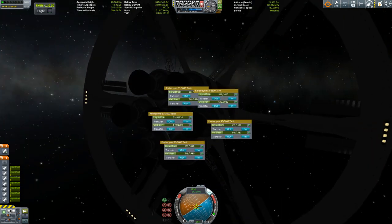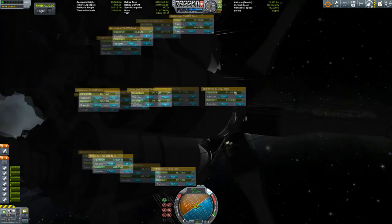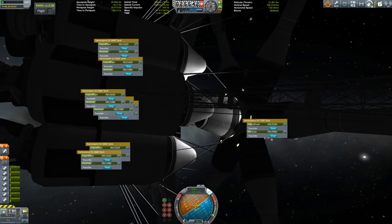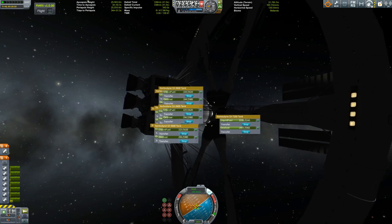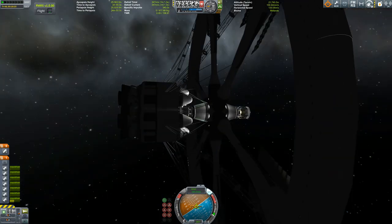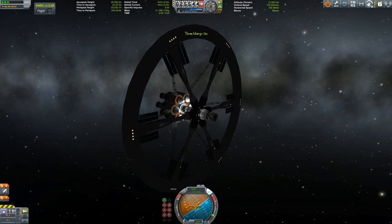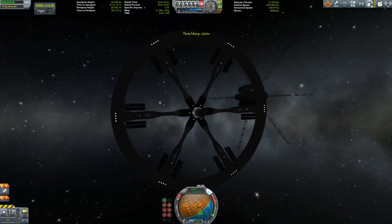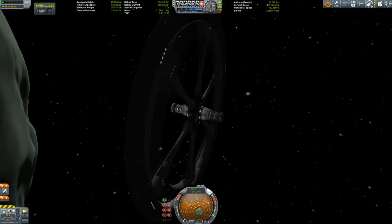Now transferring the fuel that's left in the booster, because we don't want to waste it — why waste perfectly good fuel when you can put it in your refuel station, because that's what it's for. And once we've done that we can decouple the booster and let it glide away into the sun of Kerbal.